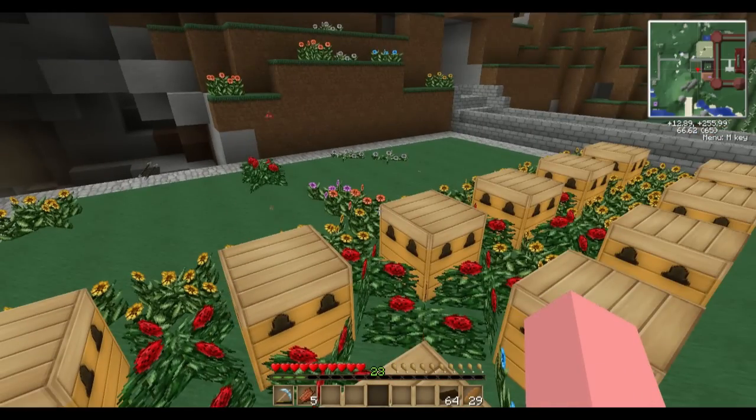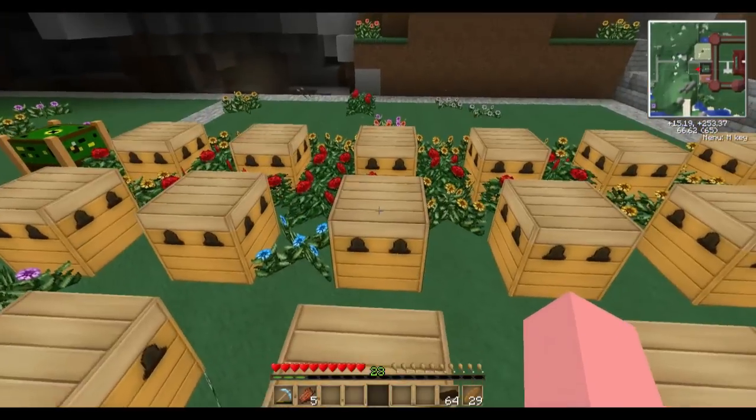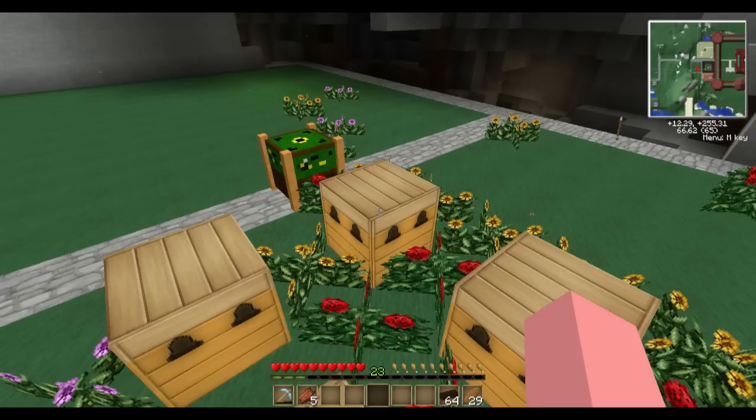You'll notice that I've got some objects here. You may or may not know what these objects are. These objects are apiaries. They are used to breed bees and the bees do their little thing and they produce things or provide effects, et cetera.